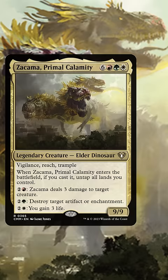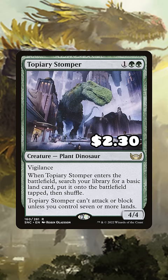Topiary Stomper — for $2.30 you're going to net yourself a dinosaur that can fetch you a land. Anytime you're building a tribal deck, you want to shove in as much tribal synergy as possible.